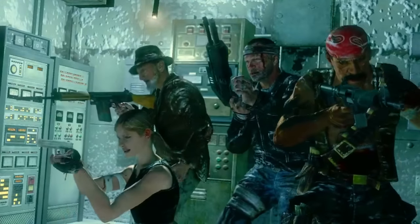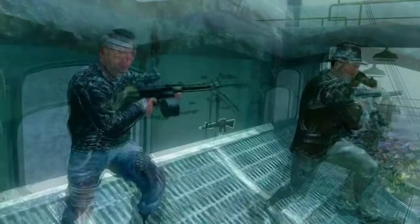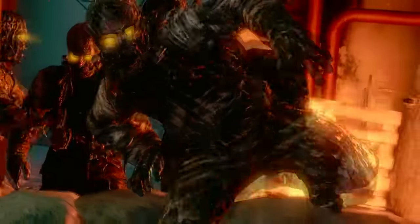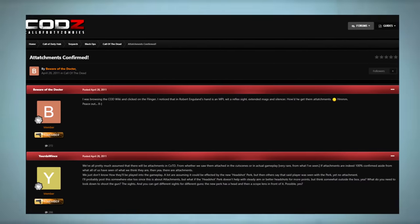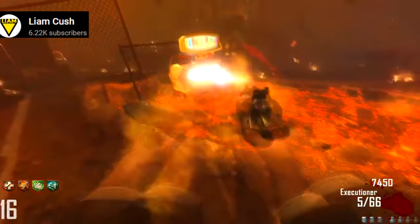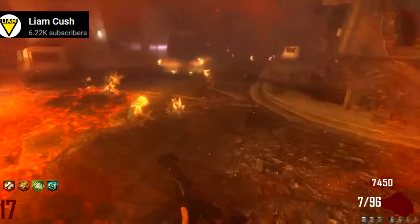One thing that drove the community crazy back in the day: during the Call of the Dead trailer, at multiple points you could see various weapons with random attachments. Leading up to release, this made the community think we'd be able to put attachments on weapons, and a lot of people thought that's what double pack-a-punching would give you. Unfortunately, when the map released, we quickly learned we cannot put attachments on weapons. But in Black Ops 2, we eventually did get double pack-a-punch abilities where you get random attachments — and the community during Call of the Dead had a big hand in that.